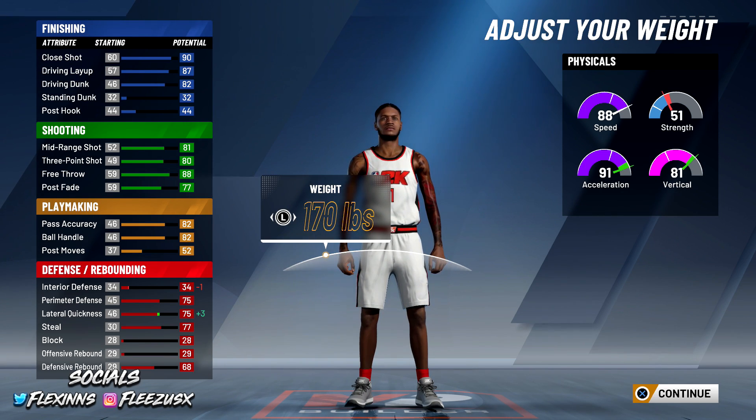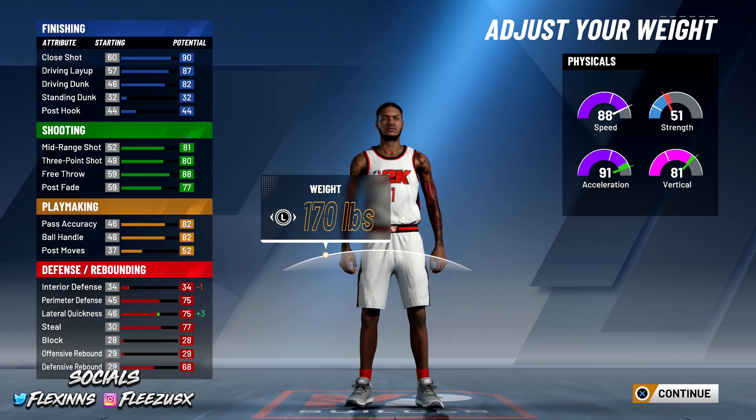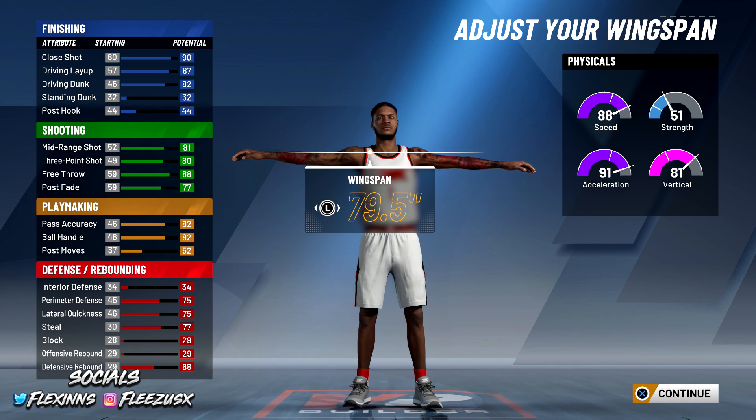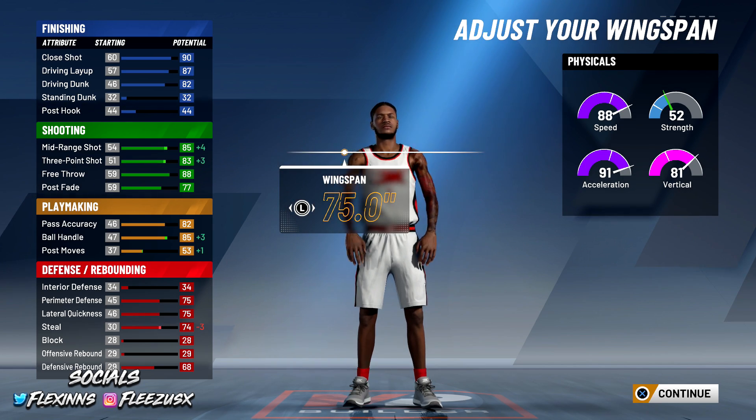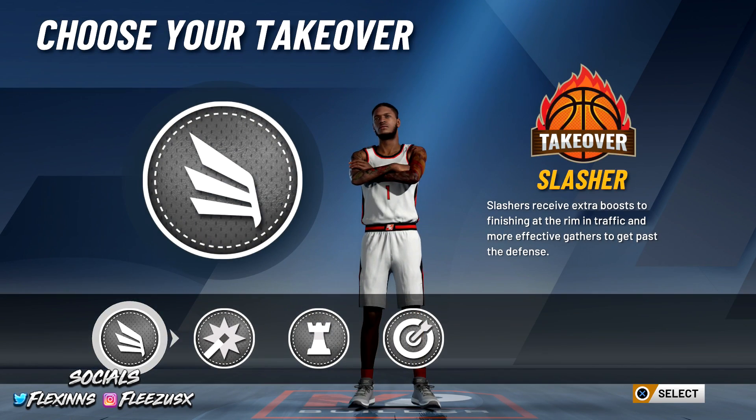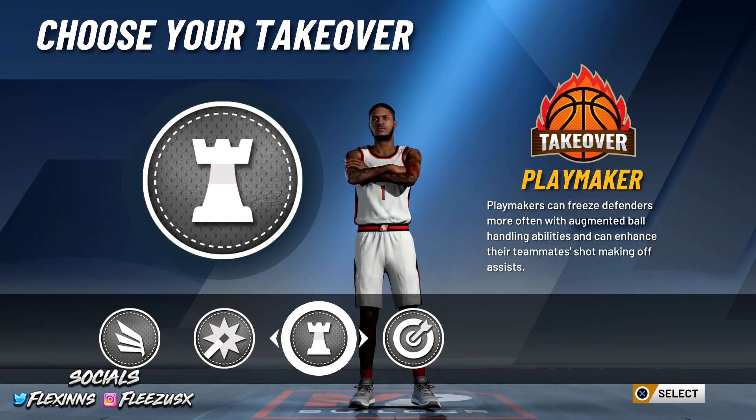At the 6'3" height: get your acceleration up, speed up, vertical is still at 81. Strength goes down but you're weak anyway so there's no point having strength. 88 speed which you can increase with the gym after 95 overall. Wingspan I put down to the minimum. So now you have 83 three-pointer, 85 mid-range, 85 ball handling — though that goes down a little — and a 74 overall defensive rating.